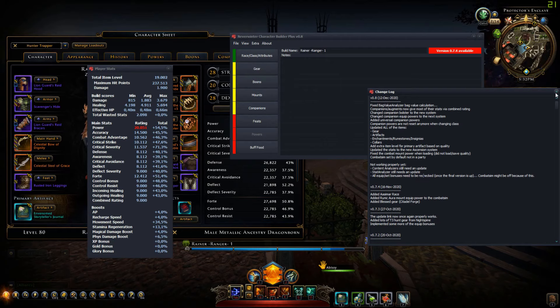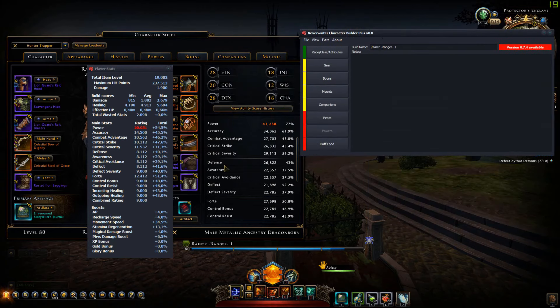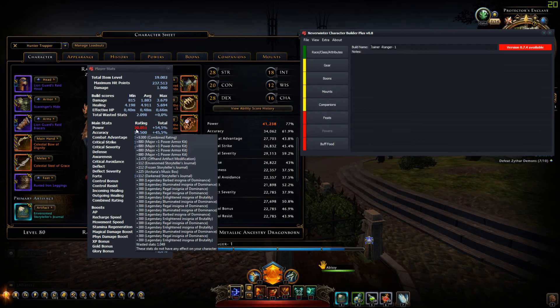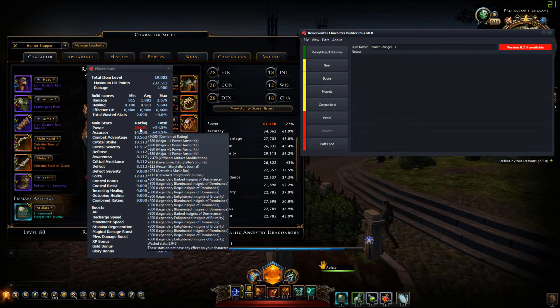Now let's go into the new Ascension system. What we have now is that all of these stats — except combined rating — are capped to your total item level. Just like the game does, whenever something goes over cap it turns red here, and at the bottom you can see how many stats are wasted. You can also see all the individual sources contributing to each stat, like power. Combined rating is at the top because with Ascension basically everything now gives combined rating — it's quite significant.